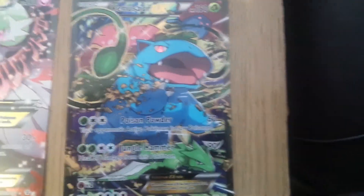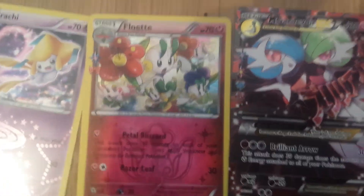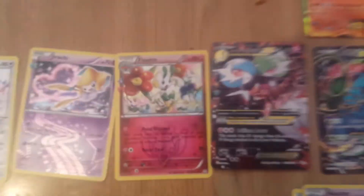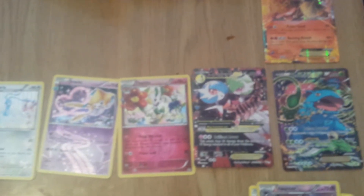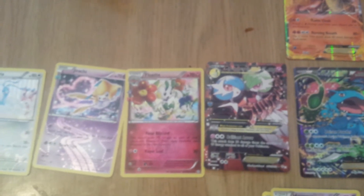So to go over what we've got: a Charizard EX, a Venusaur EX, a Mega Gardevoir EX, a shiny Floette, a shiny Jirachi, and a shiny Altaria. Hope you enjoyed the video! If you want a chance at winning that code — the Mega Venusaur code — I've also got a Breakpoint code for a runner-up. Just answer: what was your favourite card in the set that I've just opened? But for now, this is Taran, heading out.